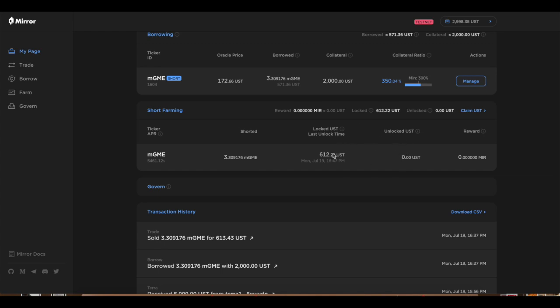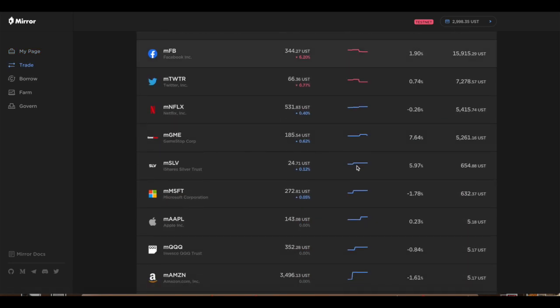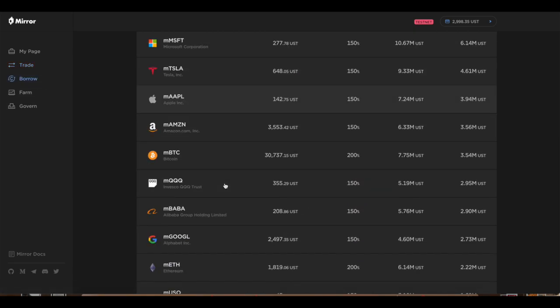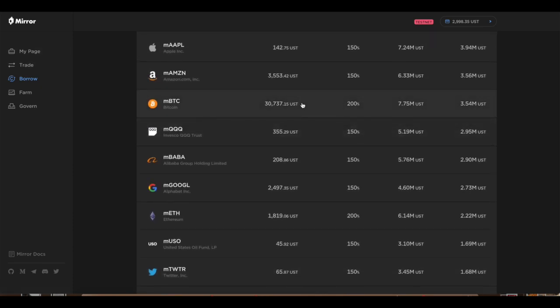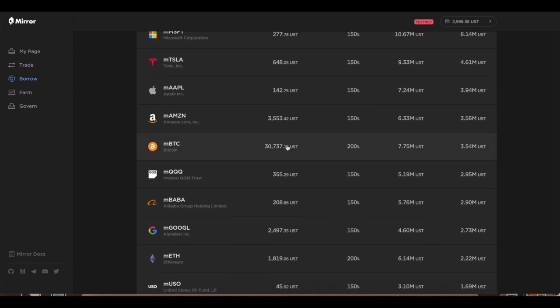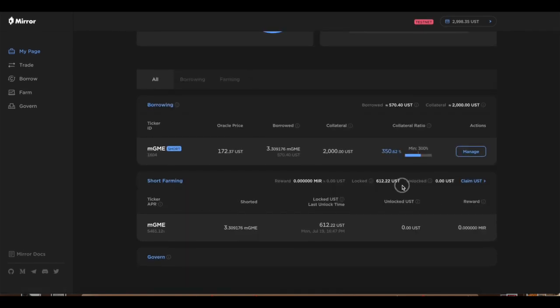As you can see, I sold 3.3 GME for 612 dollars. In about 14 days my UST will be unlocked. The reason they do this is because my position is off the peg. If you go look at the trading section for GME, it costs about $185.54, but in the borrow section GME shows $172 — that's roughly an 8 percent price difference. On testnet the oracles don't work entirely right, but the 612 is locked to prevent me from immediately buying it back off the market and re-shorting it.